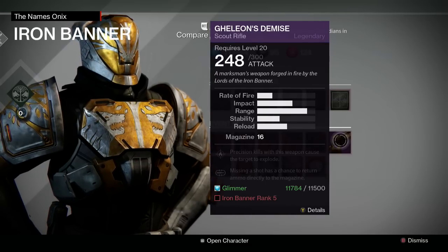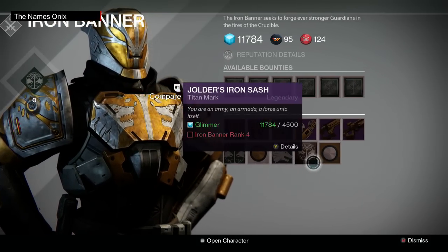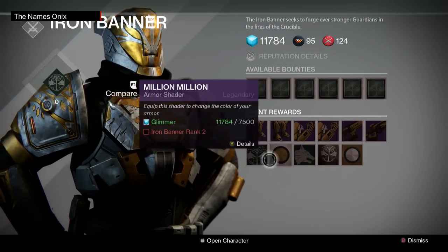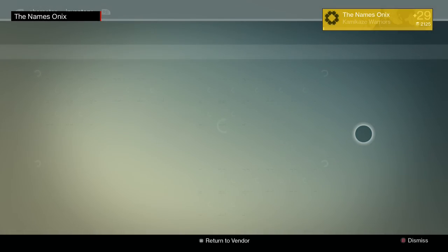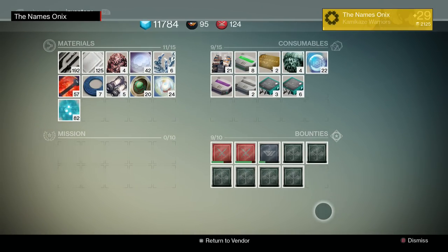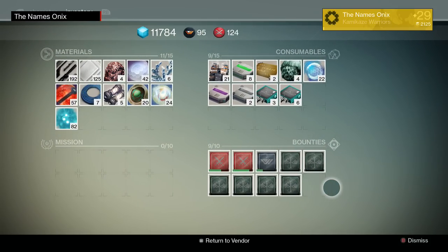Everything else is basically the same - you got your shaders and your emblems. All the bounties and everything are over here with Lord Saladin. They also updated your bounty slots - you can actually hold ten of them now, so for those of us who run through a lot of bounties, there you go.